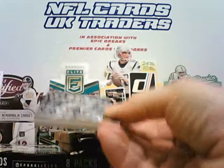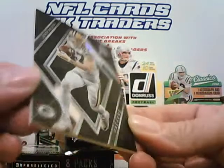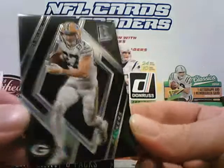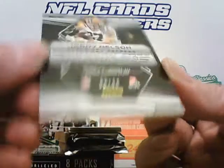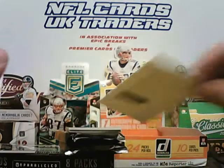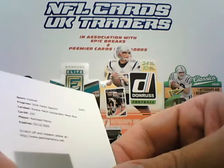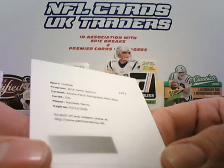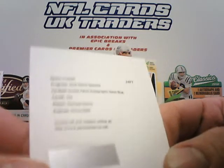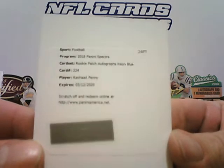Hope you hit something nice. The top card — we've got a Redemption coming up. Top card is Jordan Nelson for the Packers, and that one is numbered on the back to 99. That's your base card. We have a Redemption, and the Redemption is for Rashad Penny — Seahawks rookie patch autograph, neon blue parallel. So you've got a rookie RPA there, blue parallel, Rashad Penny.